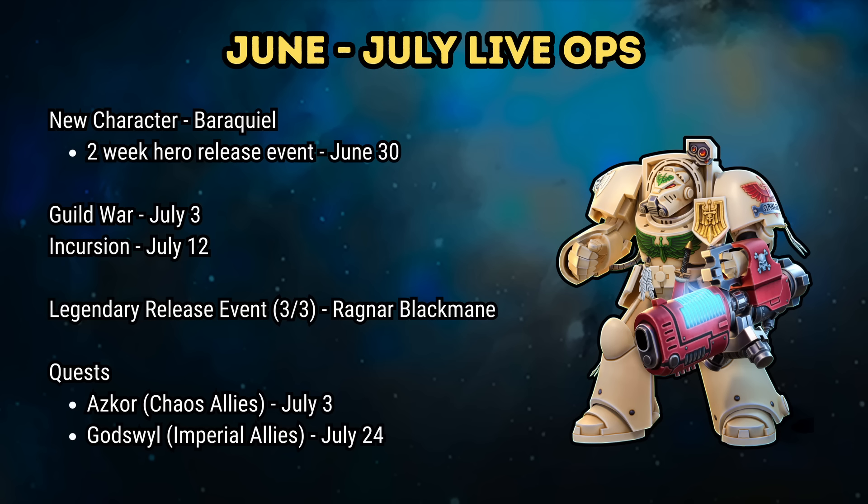We have a new character, Barakil, releasing via a two-week hero release event that starts on June 30th. He will be the fourth Dark Angels character to join the faction, and I'll cover him and his release closer to the time.